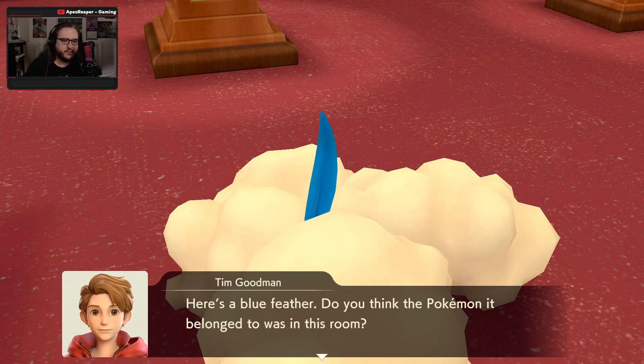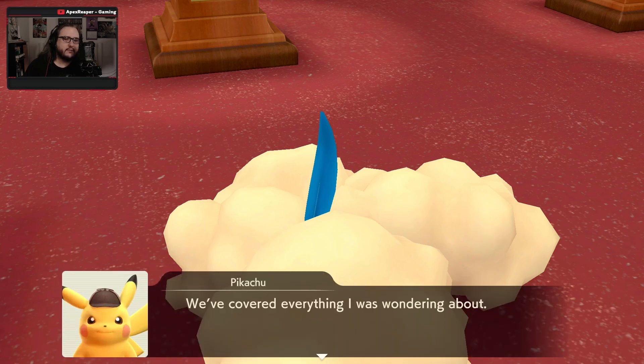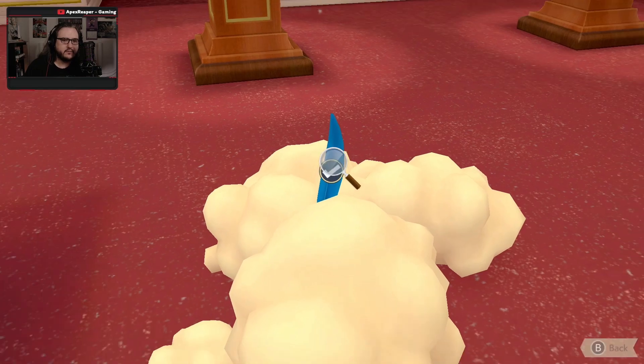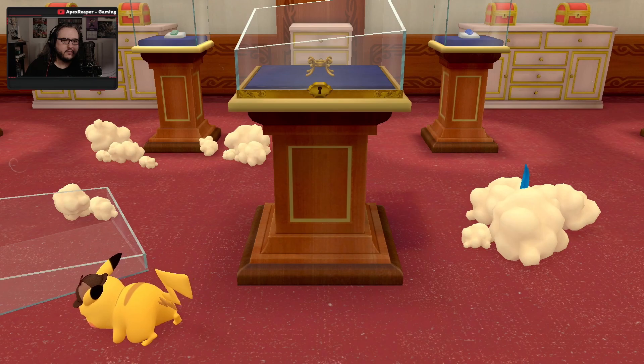There's a blue feather. Do you think the Pokemon it belonged to was in this room? Maybe it's from a Pokemon that lived in the mansion. Let's look into it later. I covered everything I was wondering about. Any other spots you want to check?